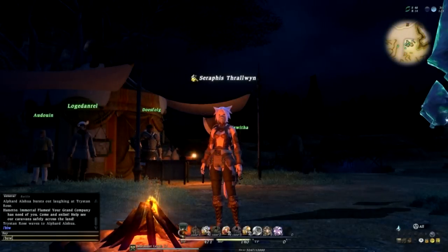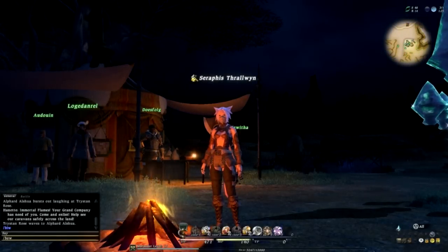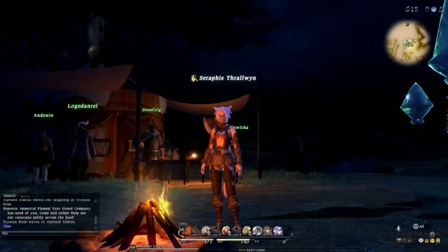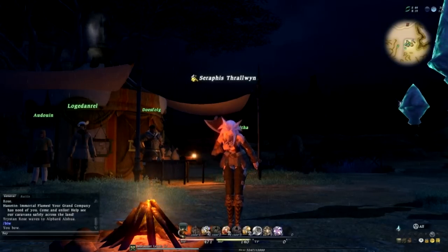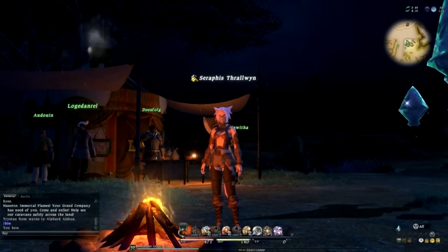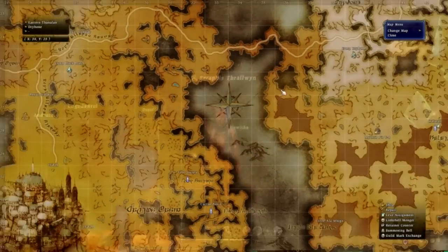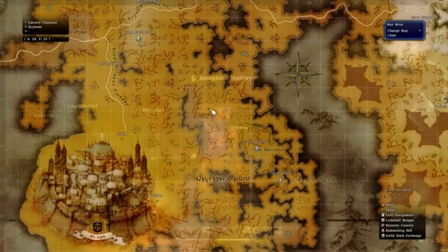Welcome back to this Final Fantasy XIV Let's Play, you're with Sambo, and joining us as always is Seraphis Thrallwyn, our level 17 Marauder. Here in — let's have a look at the map — we are in Camp Drybone, of course, way up in the northeast of Eastern Thanalan.